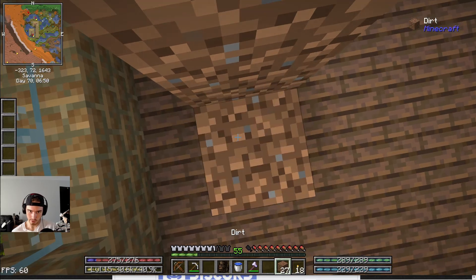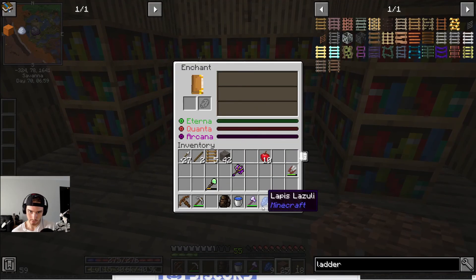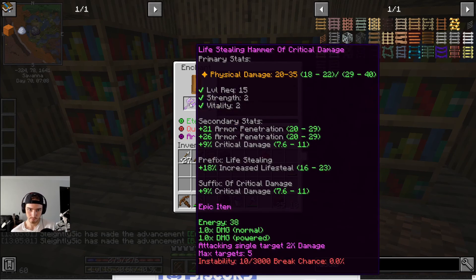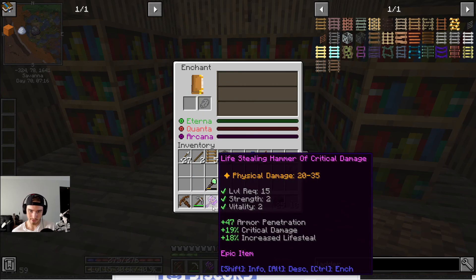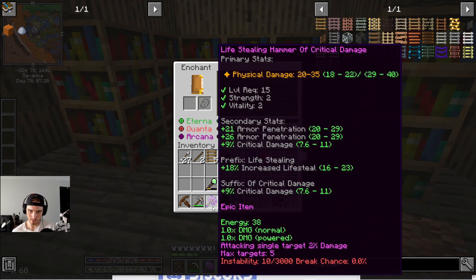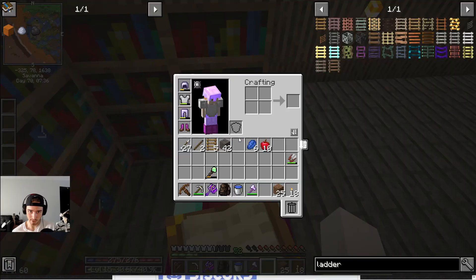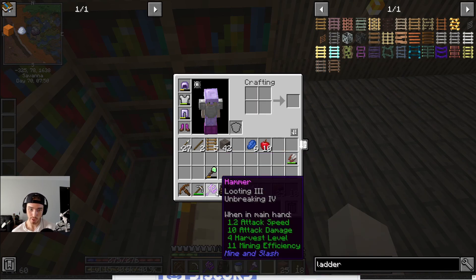We're kind of just making a staircase of dirt — this is so silly. All right, let's try and do this. Put the loppies in, we'll put our hammer in, and we're gonna go with unbreaking. The issue is I can't see what the enchantment is with all these modifiers. I don't know — we're gonna have to figure that out, because I'd like to see if I got anything else like sharpness or just unbreaking four. Oh wait — control for enchantments: looting and unbreaking four!